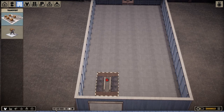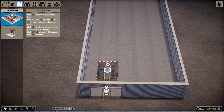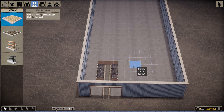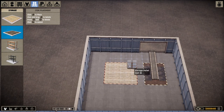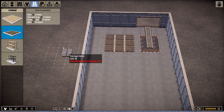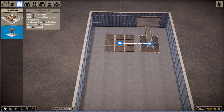We've got that going. For transportation we want to do belts. That will be built there. You need to create a storage area, so we're going to create a storage area that's that big. We want to put some pallets here because you need pallets, and then we have to come over to transportation and bring that to that.